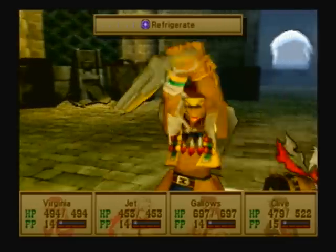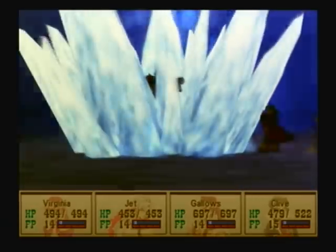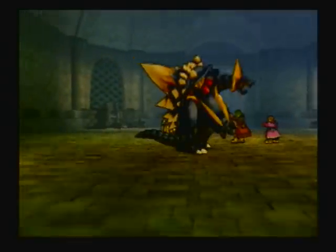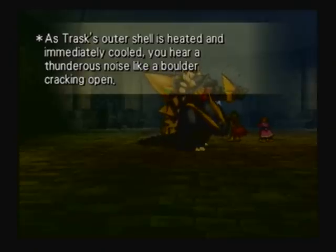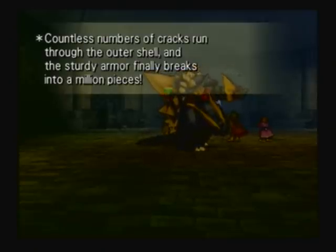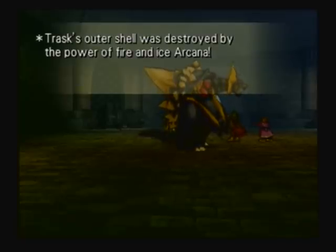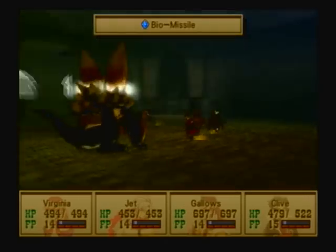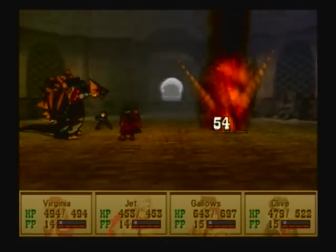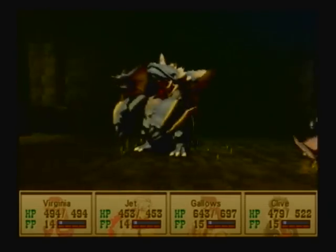And he counters with Biomissile, of course, but because I put Shield up, it's not that bad. Now that we casted Cremate and then immediately on the same turn Refrigerate, we heated up his armor and then cooled it down — we cracked it open, actually. I like that — nice little bit of strategy introduced into this boss fight. And Gallows would have taken over 100 damage there if it wasn't for Shield.